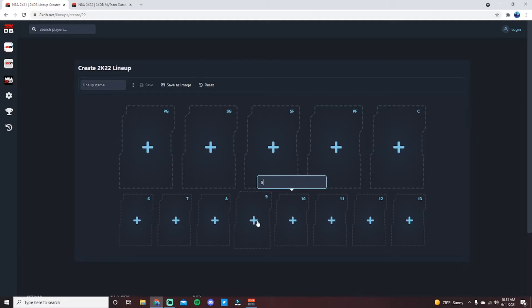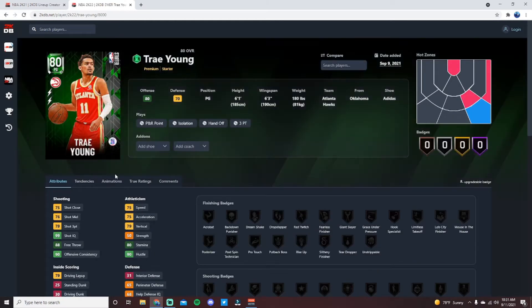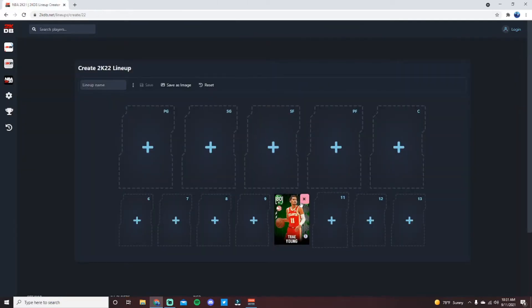At the number 10 position we have Ruby Trey Young. The issue with Ruby Trey Young is that he's not on 2KDB, so it just shows the base 80 overall with no evo requirements. That said, if you pick the playmaking upgrade he has 19 silver badges and 11 bronze badges. Fully evolved he gets an 83 three-pointer, 94 speed, 88 speed of ball, acceleration. He's got silver Quick First Step, silver Handles for Days, bronze Chef, bronze Limitless Spot-Up — a decent amount of dribbling, playmaking, and shooting badges. No defensive badges, but he is a very nice shooter with good dribbling.